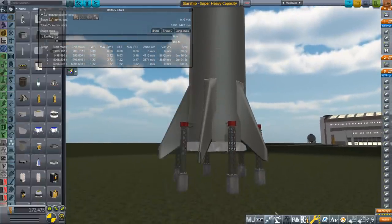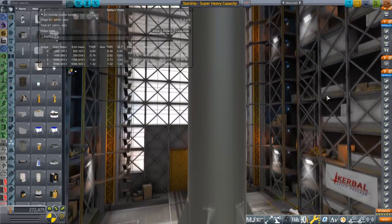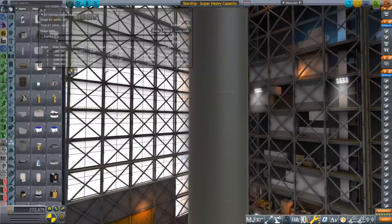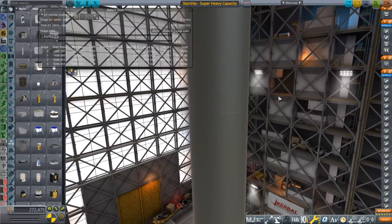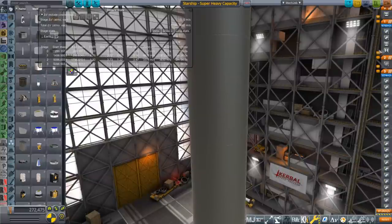My initial estimate is that it's going to get 200 tons to orbit, but we're not entirely sure about that. Note that it can't do too much more than this, because the sea level thrust-to-weight ratio is already 1.22. So we can't really overburden it much more unless the engines get upgraded. Let's take it outside, launch it, and see what happens.